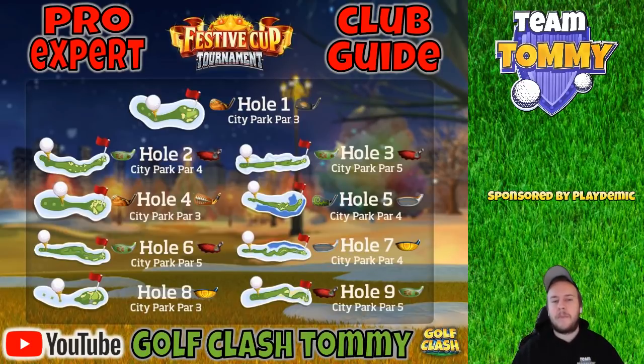For Hole 2, it's the Big Dog or the Cataclysm. When playing in Pro or Expert with a lower-level Cataclysm, it can sometimes be better than a Big Dog at that level. Play with a Power 3 ball — that's important. Hole 3, City Park Par 5 — Big Dog and Cataclysm again, with a Power 3 ball, or maybe a Power 5 ball depending on the wind. If you have tailwind, the Power 5 ball is preferred to try to clear the rough. But if the wind is less than 7 mph with a Power 5 ball, don't go for it — you won't clear the rough.